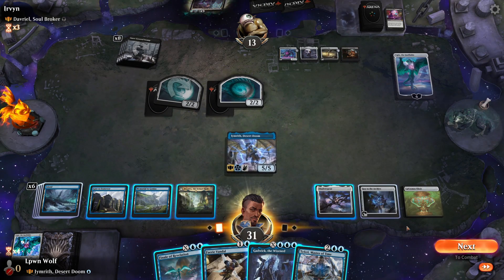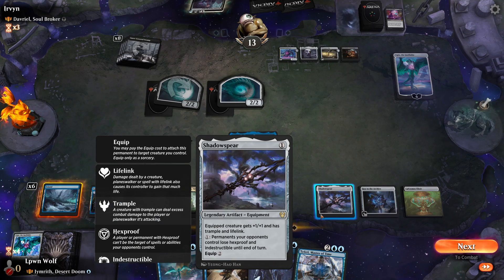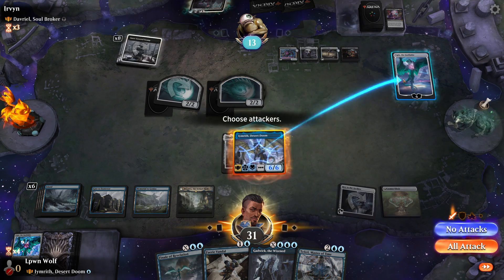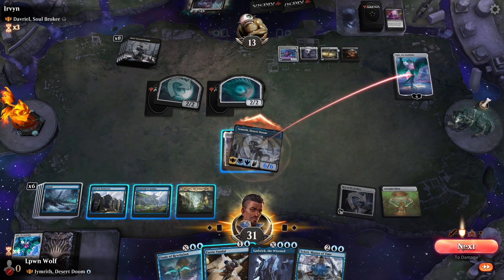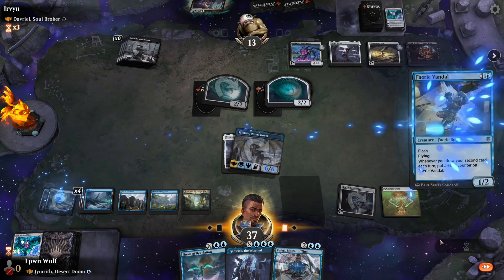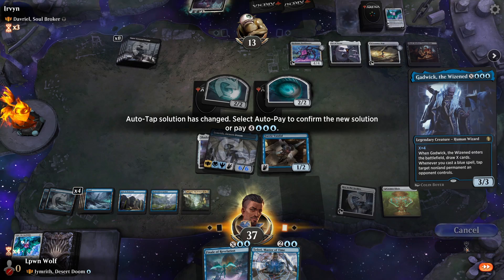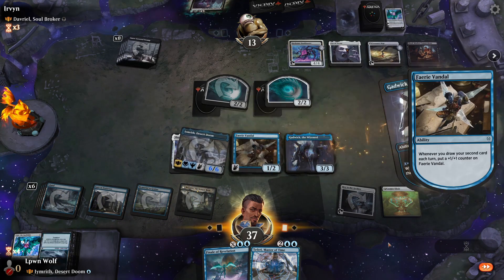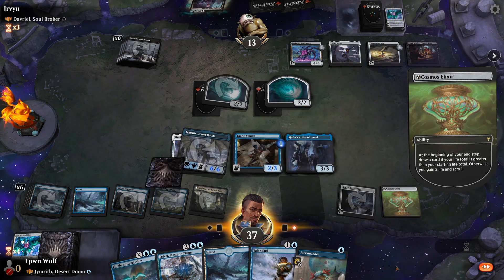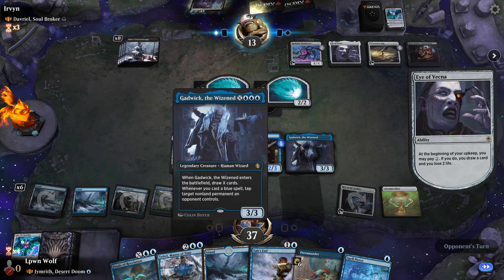We get to the Fairy Vandal — although it has flash, I want to draw more cards. We'll draw four cards with Gadwick, which puts an extra counter on the Vandal. I don't think playing Terramander is the move because if they have a board wipe, we just lose four creatures rather than three. Spell Pierce could be nice to tap something with Gadwick if need be.